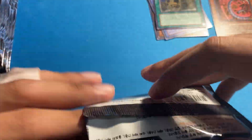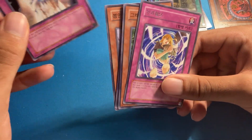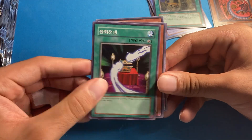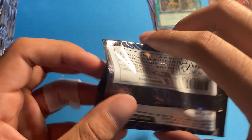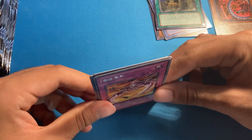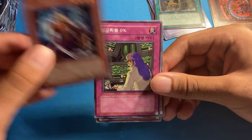Not a card I really care much for, but so be it. Ultimate rare incoming — nope, it's Karma Cut, a rare. As soon as I saw trap I was like, please be wrong. Hero Kid — what a classic. I think that card special summons other Hero Kids. We're still waiting on two more ultimates. One ultimate was good, one was not, so overall average.